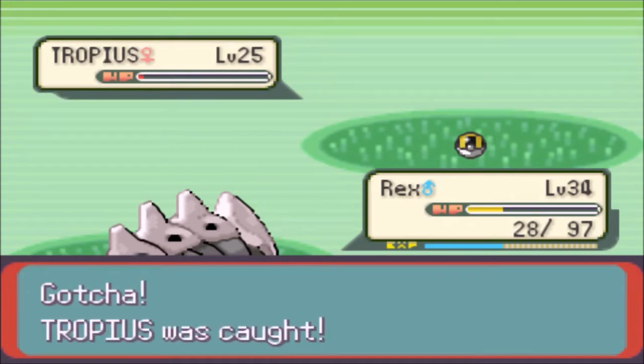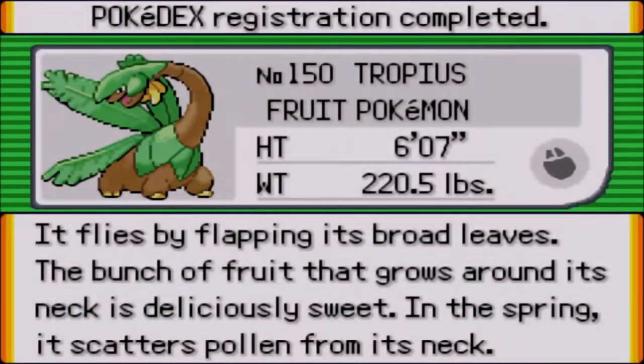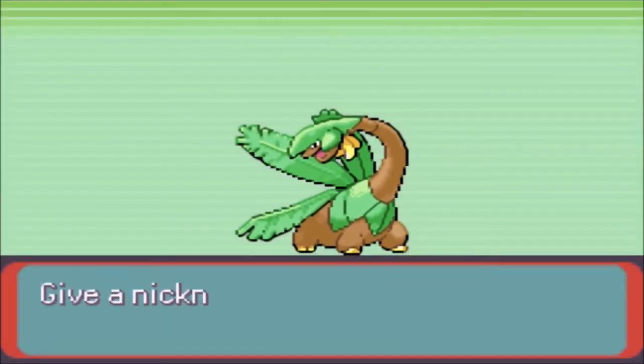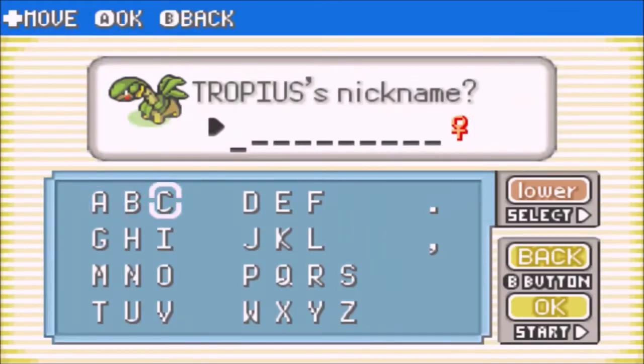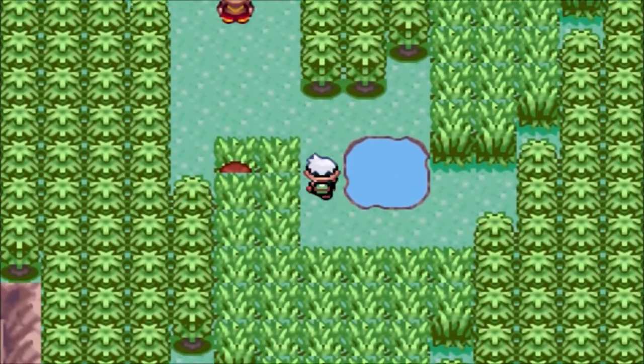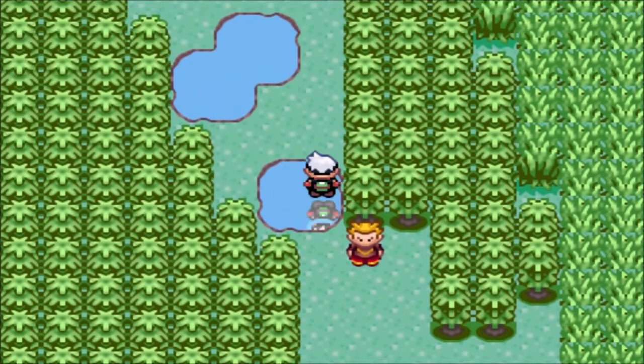For some reason, when I was younger I always used Great Balls to catch even Legendaries and found they had better luck. But Tropius is the Fruit Pokemon — it's quite heavy and flies by flapping its broad leaves. The fruit that grows around its neck is deliciously sweet, and in the spring it scatters pollen from its neck. I'm not too creative right now so we're just gonna call you Banana, just because you've got some bananas on your face. We got Banana on the PC.